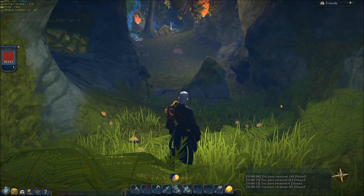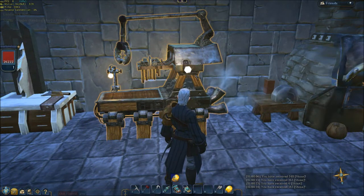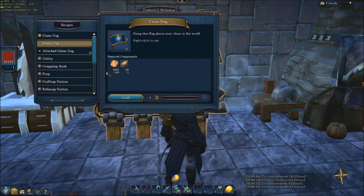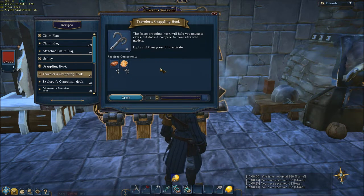A couple of crafting things. Let's go to a workbench — see you in a bit. Here we are in my workshop. The first thing is the traveller's grappling hook. You can now make it from tier one ingredients: eight copper ingots and eight elemental copper. So you don't need to go underground at all to get this. It'll take a while to get eight elemental copper, but really not that long.